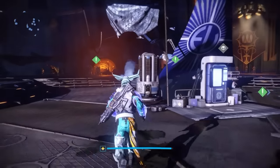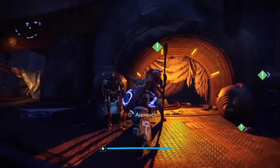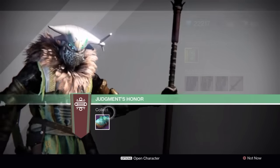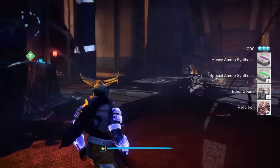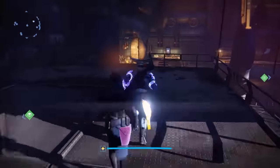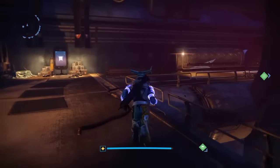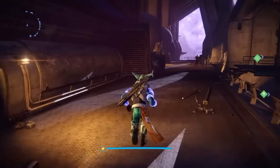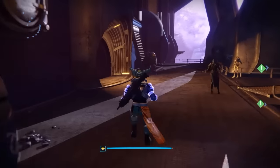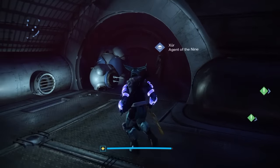We have to see what exotics he's selling and then we absolutely, positively have got to grade the sucker, because he might be bringing us some crap and we need to let everybody know when he brings crap. Also, if you're going to the Reef, stop by Variks and get your weekly package. Whenever the Challenge of Elders dropped, I started coming here each week because I was getting a sigil. Since I haven't done Challenge of Elders in maybe two months, I haven't really been back, but it's a nice easy way to get some materials.